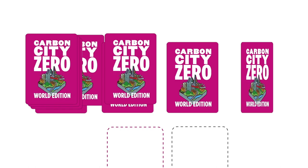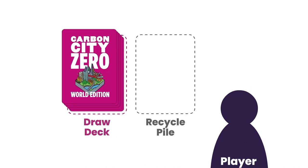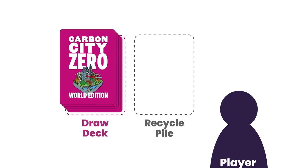Once players have created their draw decks, they should shuffle them and place them face down in front of them. Each player will have their own recycle pile — this is where they'll place their cards when they have used them in a turn. At the start of the game there won't be any cards in this space as you've not played any cards yet. Each player has their own draw deck and their own recycle pile.